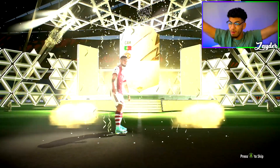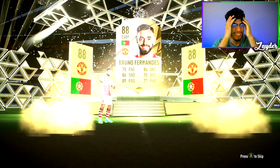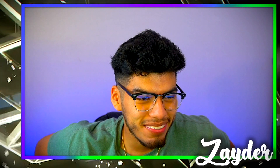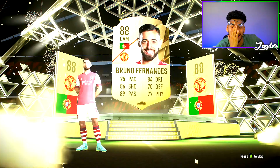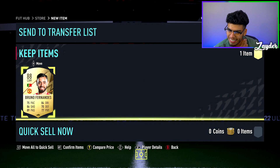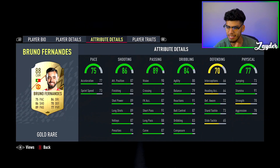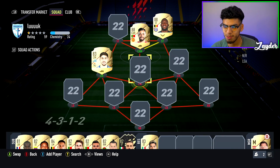Final pack — wait, is this a walkout? Oh my god, no way! What in the world — 88-rated Bruno Fernandes! He is about 100,000 coins on the market right now. He got downgraded to a three-star weak foot which is tough, but still high work rates and looks like a great midfielder. He's a full link to Lukaku as well and is untradeable. I'm looking at playing a 4-3-2-1 and I'll have to figure out how to fit him in the squad.